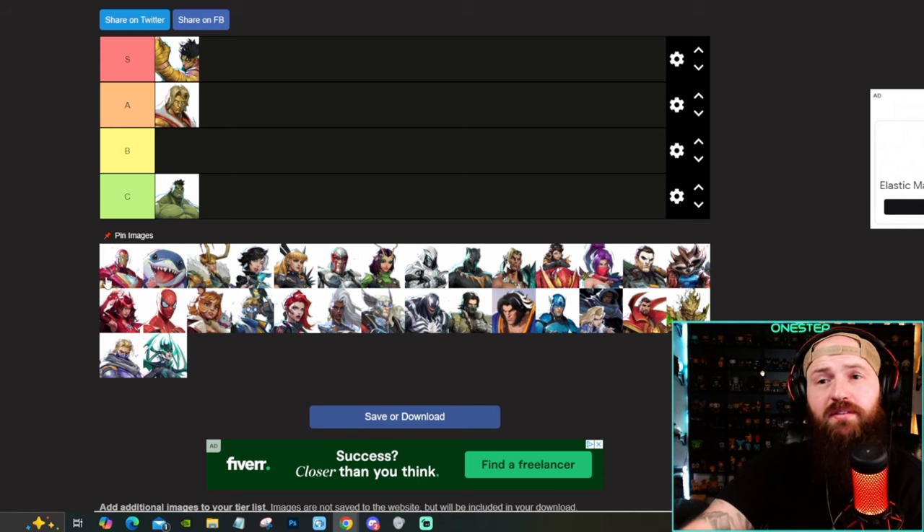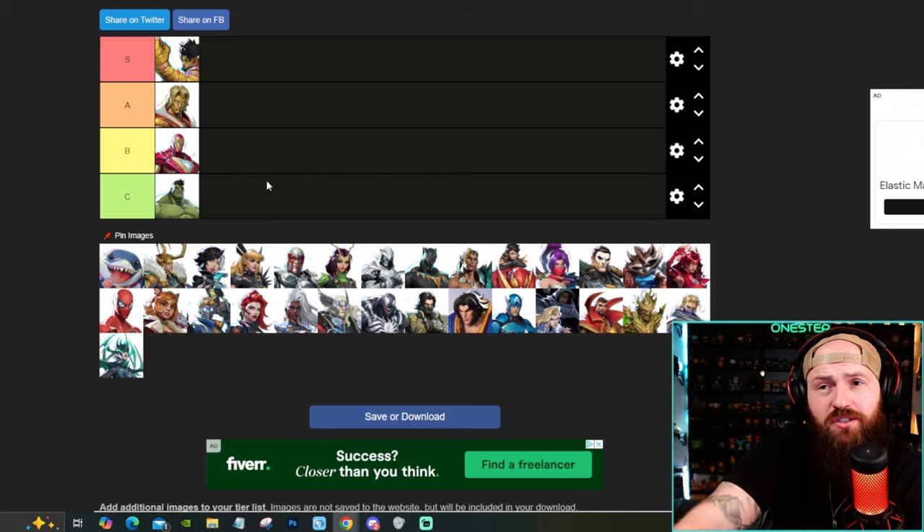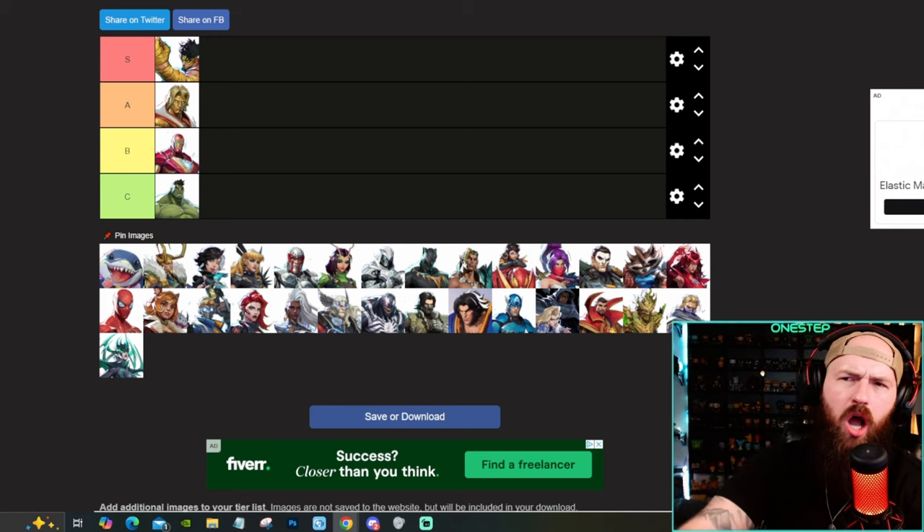Iron Man, funny enough, is going to be our very first B tier character. He's good. I like Iron Man. His biggest weakness is he's just flying around, so a lot of these characters can just ping him out of the sky. Characters like Black Widow, Namor, Psylocke, Hawkeye will just absolutely take out Iron Man. He's got good splash damage, projectiles. He can fly. Good missiles. A good ult. He's not phenomenal in any way, and he's not absolutely garbage in any way.